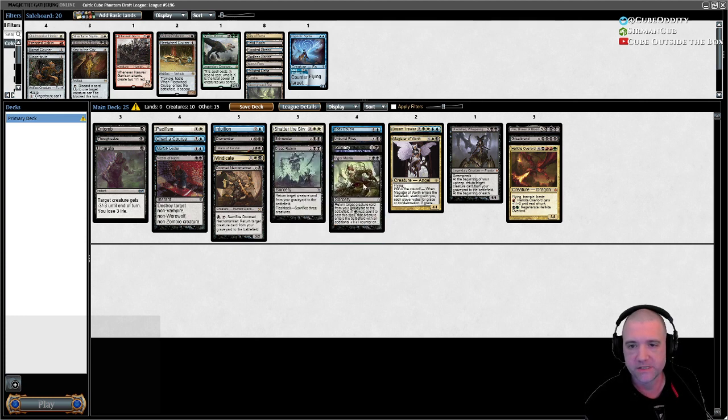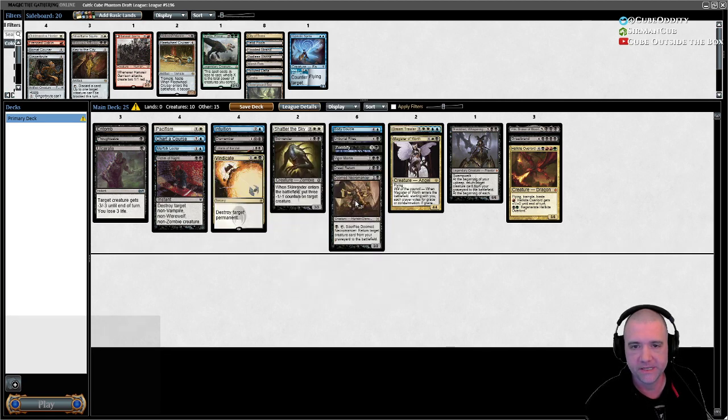I'm almost wondering if Vigor Mortis is one to cut — I feel like we're a little heavy on reanimate spells. Six of them — I'm really not sure if that's a good density or not; that might be too much.